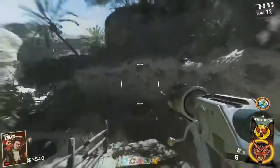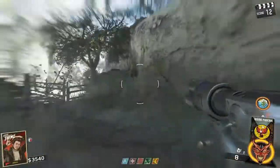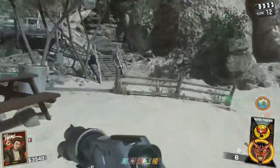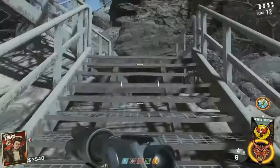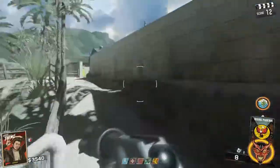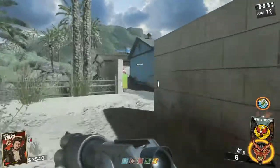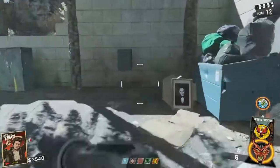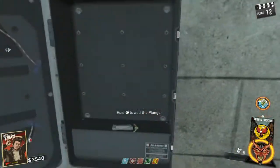The final part to upgrade the wonder weapon is in the main town near Tough Enough, just behind the gas station. You do need a lot of points to open up all these doors, and right there is the final box to upgrade the wonder weapon.